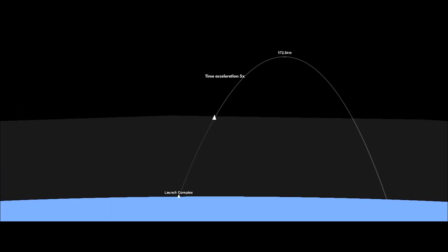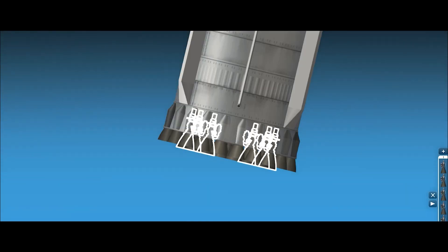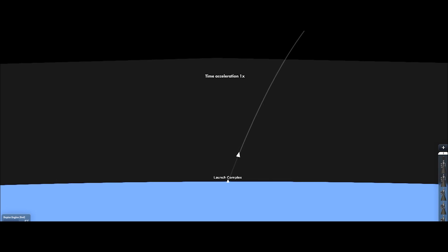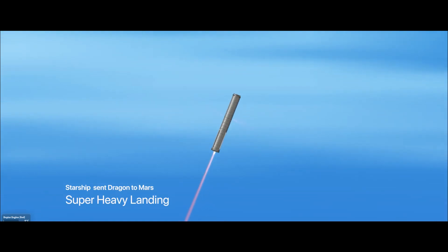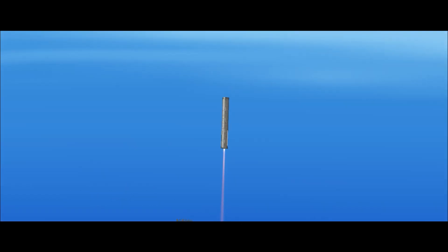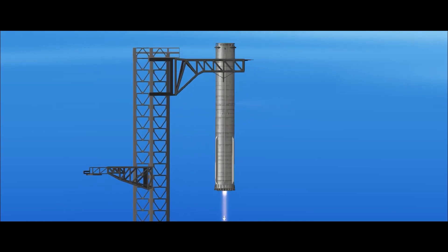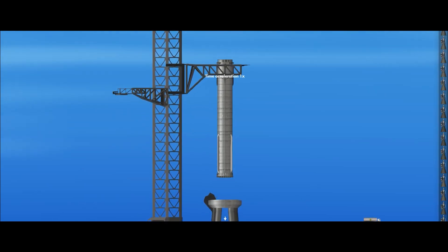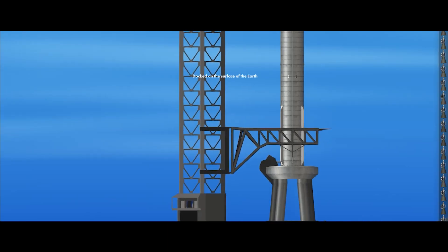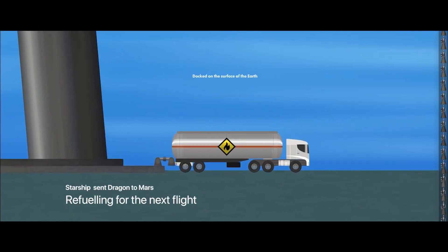Now let's get back to the Super Heavy — it's about entering Earth's atmosphere and setting the staging for the landing burn. The landing burn has begun. Set the staging to be caught on the chopstick. Tap on the tower to lower the chopstick and make the Super Heavy attached to the OLM. Now it's docked — let's refill the Super Heavy.